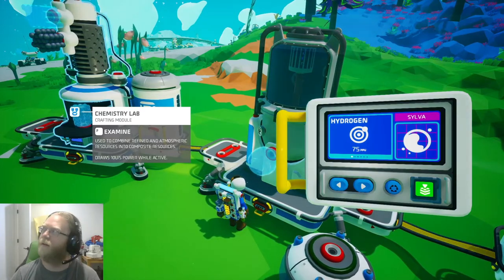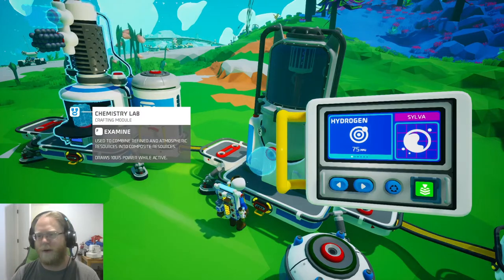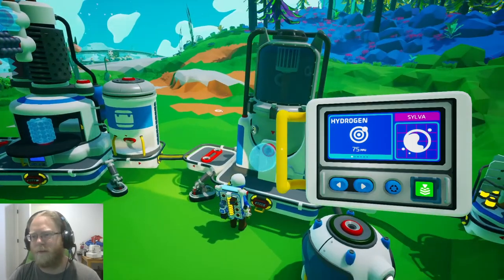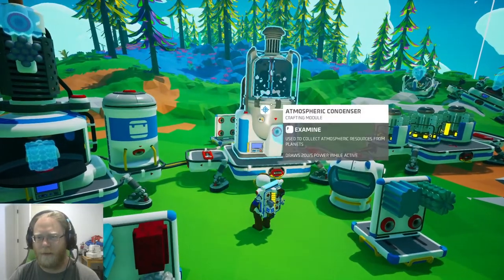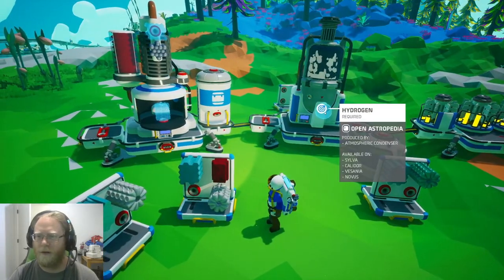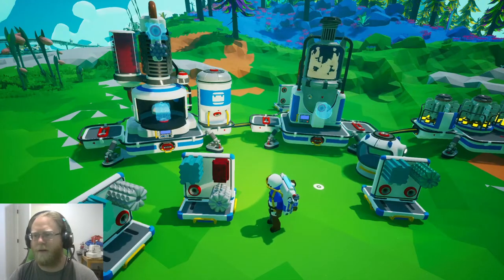Some things like gunpowder or the explosive powder require sulfur and carbon. Sulfur is a gas that you get from — I can't remember which planet — but we'll cover how to figure out where it comes from. So we can turn this guy on and it'll start absorbing from the atmosphere, basically creating a little canister that we can hold on to.